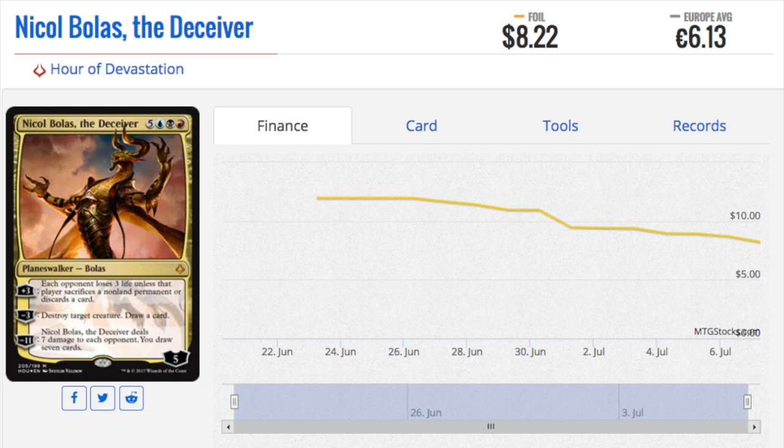Nicol Bolas the Deceiver: again, the only way to get this card is if you buy the introduction pack — you won't get it from a regular booster pack. At $14.99, this makes up more than half the value of that pack. What they did correctly was put a lot of great value in the introduction packs, specifically on the top end with Nicol Bolas. It's really great trade bait — I would trade for this even as a less experienced player. It's great to have in your binder and it's very liquid. Nicol Bolas from the introduction planeswalker deck: eight bucks, and it's the third most expensive card in the set.